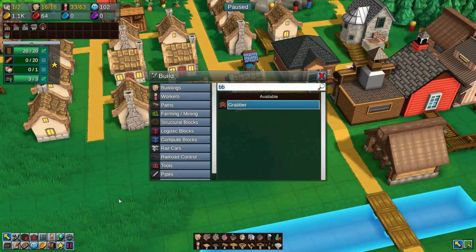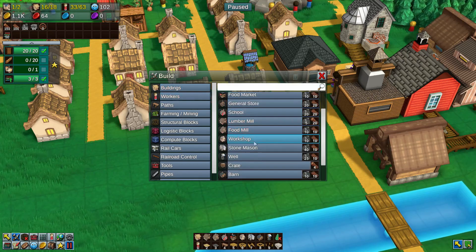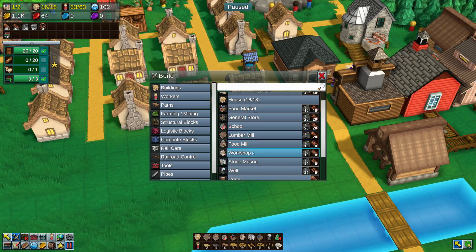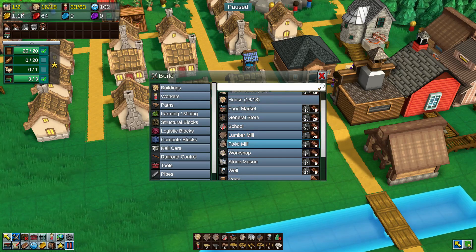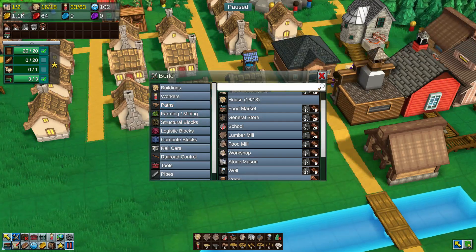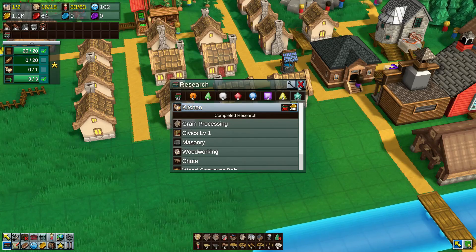So we've got all of the conveyor belts, so we can conveyor belt the heck out of everything else that we do here — whatever else we need, whatever else we want, we can conveyor belt it. So now we need to get into kitchen. What does the kitchen do? I have an idea of what the kitchen does. The kitchen needs its own thing, so we just need more tech.